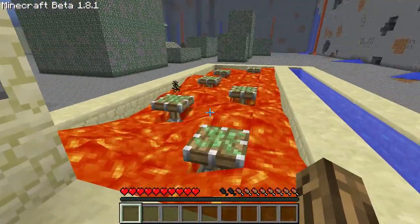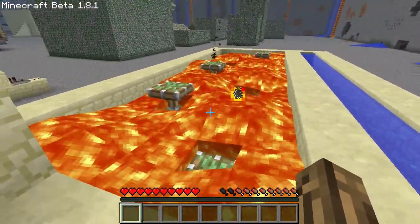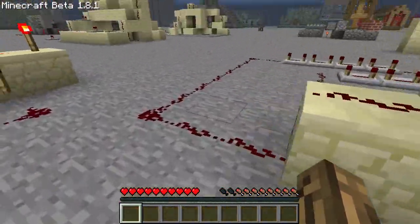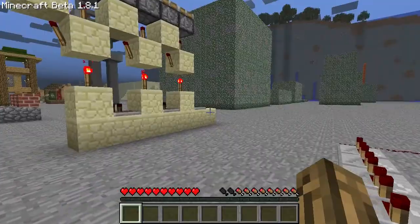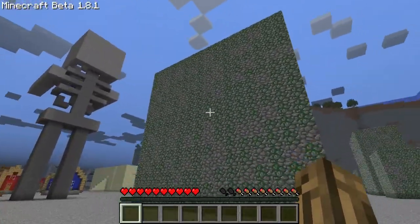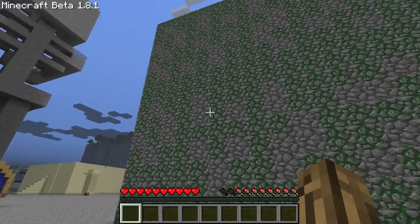So you'd sit there, flick the switch and go, 'Wait, what the fuck? Nothing's going on. It didn't do anything.' And then eventually you'd come back and you would have pads to jump on. These are just empty boxes — I was going to put dungeons in them.